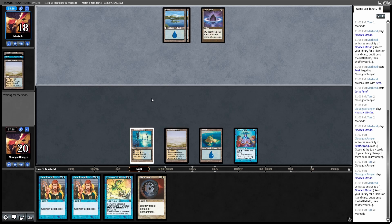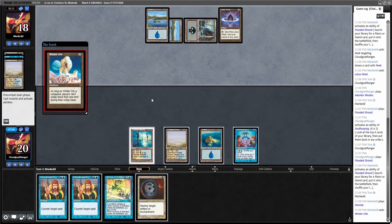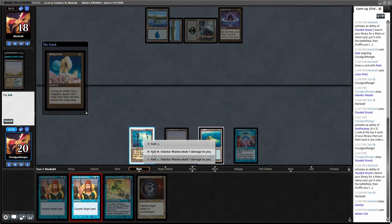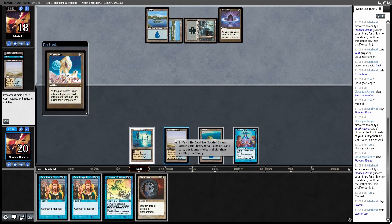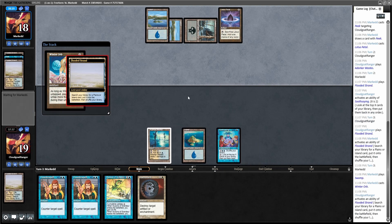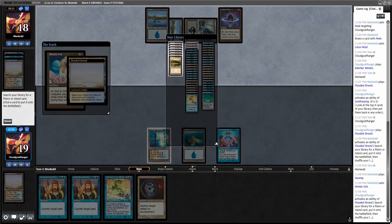Just two Flooded Strands and a Lotus Petal — I'm not sure what he's playing. Winter Orb! Well, I'm glad I have this Disenchant. I think I need to try and counter this — it will fetch though, I guess. I don't think I want this Orim's Chant right now; there are a lot of other cards I would rather have. Here's the deck that we're working with. I'll get an Island and try to counter this.